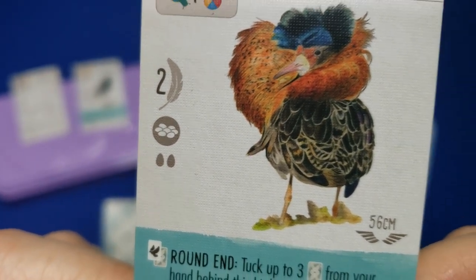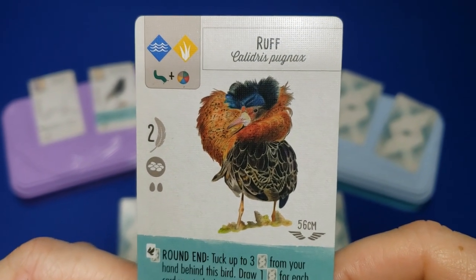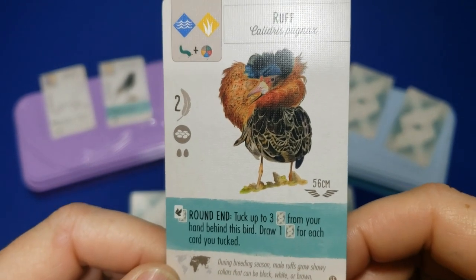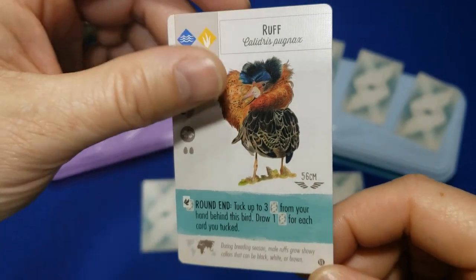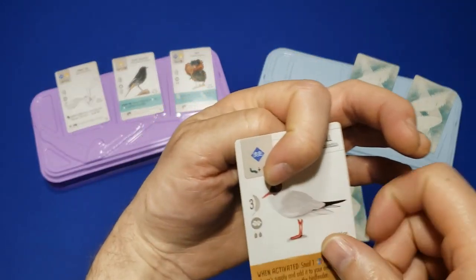It does only hold 2 eggs, which is not great, so there is a bit of a drawback there. But it does have a really schnazzy neck ruff — any bird called a Ruff, you've got to like. He kind of looks like an old lady! But yeah, that sounds like a cool power play. So my number 4 is the Black-Headed Gull. It's worth 3 victory points. It lives in the wetland, and it has a 2 food cost.